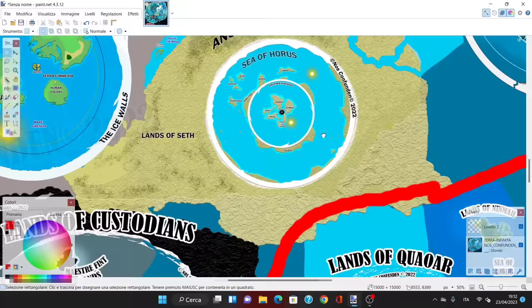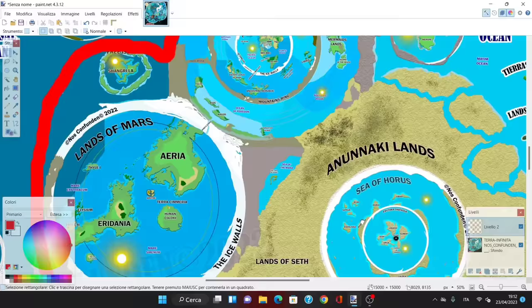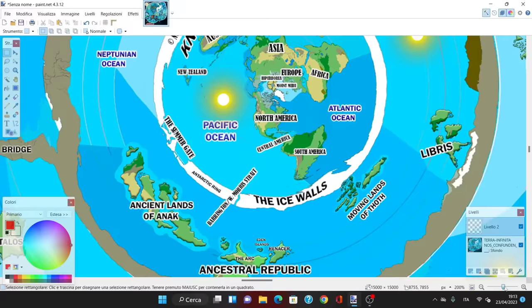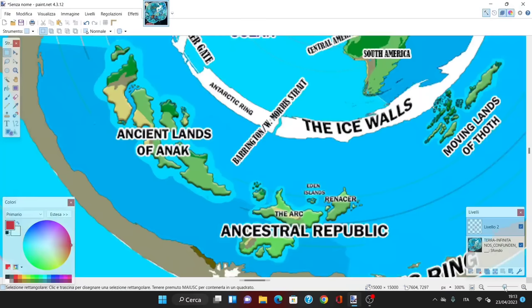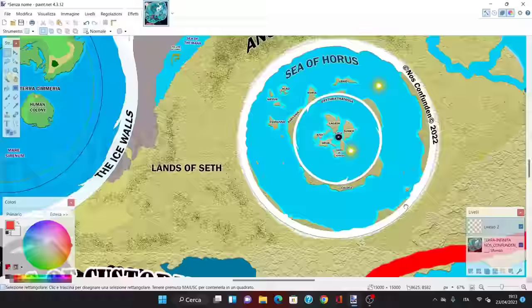This time I'm going to move both south and westward from what we discovered in the last episode. I want to recap that this world is peculiar in that a lot of these lands are unknown to many people. For instance, the Ancestral Republic Lrenasir is where souls used to go to be reborn, and the lands of the Anak were where the Nephilim of the Biblical books are situated.